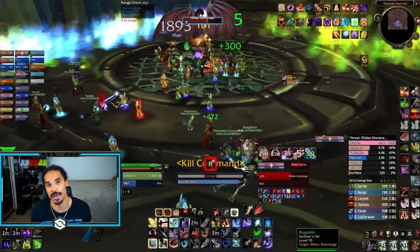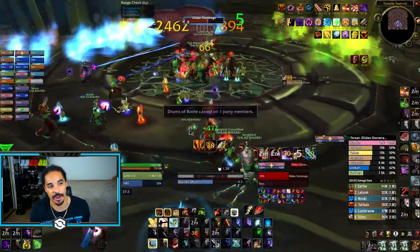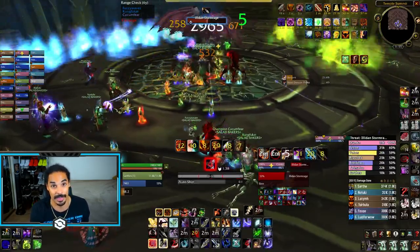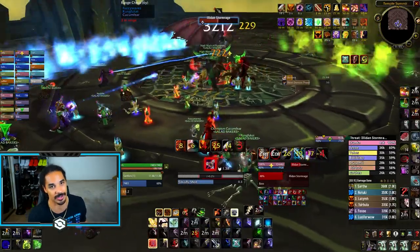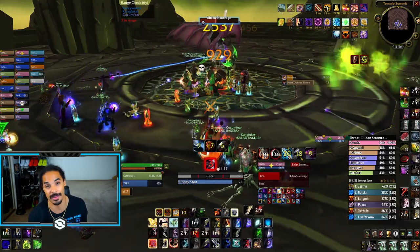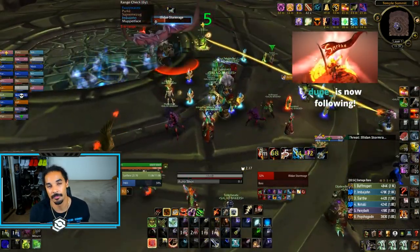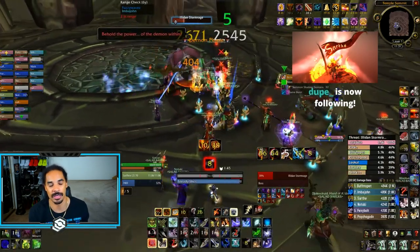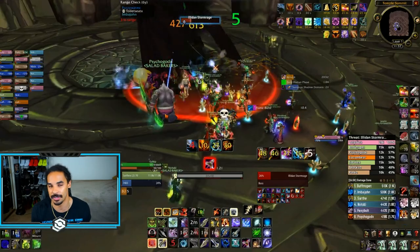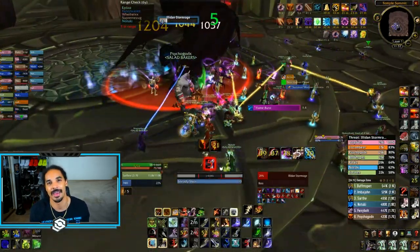Right after phase two, use Bloodlust and all cooldowns again to burn Illidan to 30%. If you want to parse well, start the demon transition at 30% — there's quite long RP during the transition where you can keep pumping before the shadow prison phase. Watch for the threat drop — MD your tank, feign death yourself, and tonk your pet. The RP is long enough that you should get a third cooldown usage when he comes back up. If not, save rapid fire for when you get a proc from DST, Madness, or Ashtongue. Then pray for glaives, get your loot, and pump.